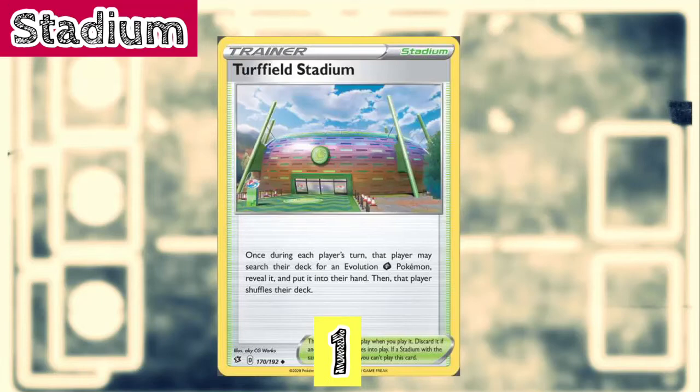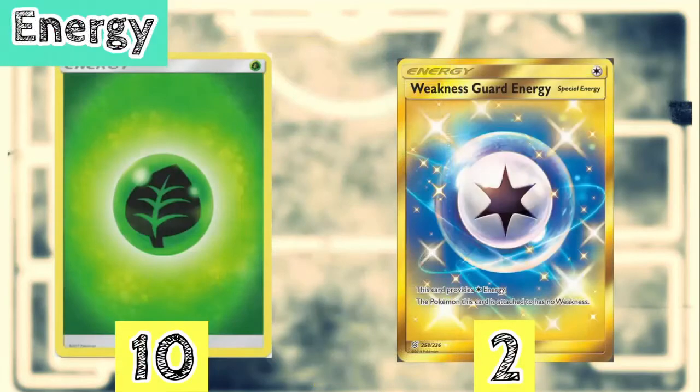Finally, for our energy line, we're playing 10 basic Grass energies and 2 Weakness Guard Energies, because we really don't want to be losing to Fire-type weakness in our matchups. Grass energy is fairly self-explanatory — we use Willboom VMAX and Leafeon's Voltage Beat to accelerate our Grass energy. And yeah, that's going to wrap up the list!